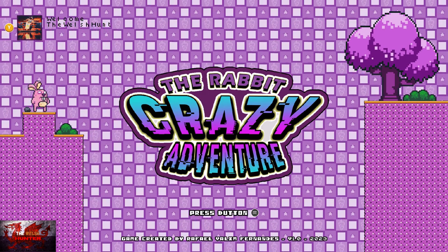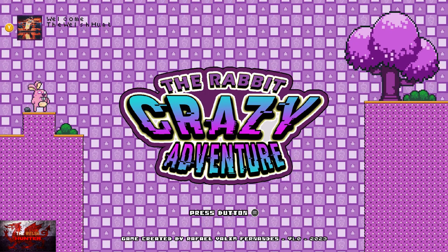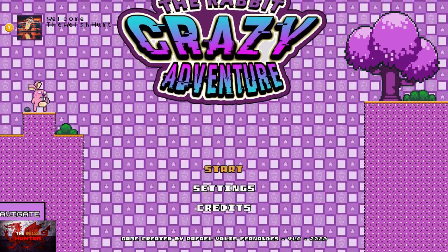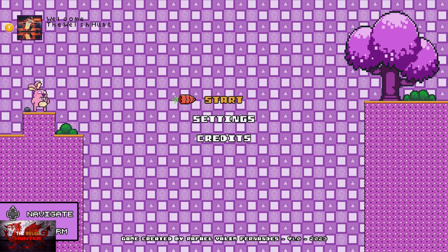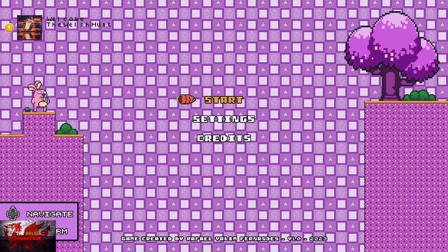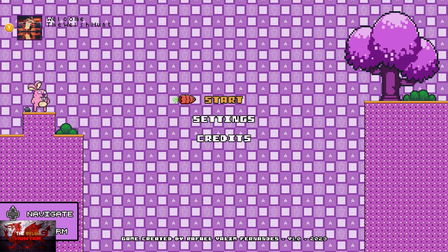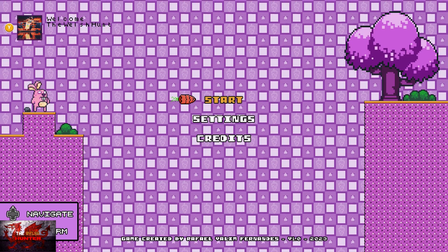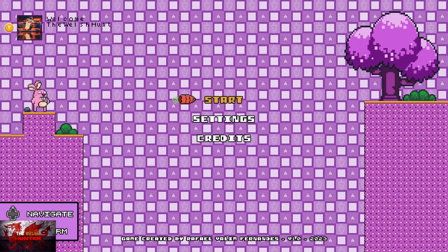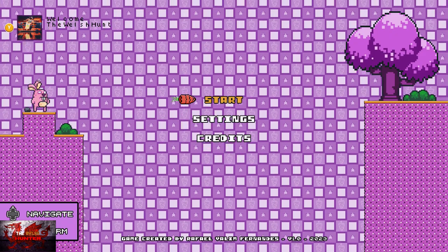So in this crazy rabbit adventure we play as a rabbit with crazy eyes as we traverse through a platforming world full of spikes, bees and other stuff that for some reason want to harm a cute little bunny. But in order to get all the achievements we basically have to complete the first 20 levels, collect 20 stars which is very much unmissable, and die 10 times. It is another easy one and we can expect some title updates in the near future.